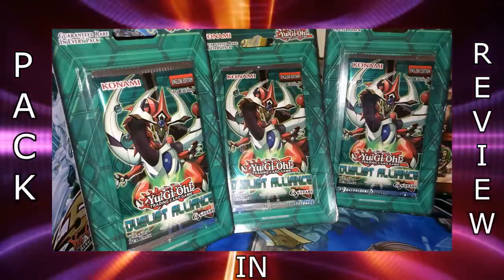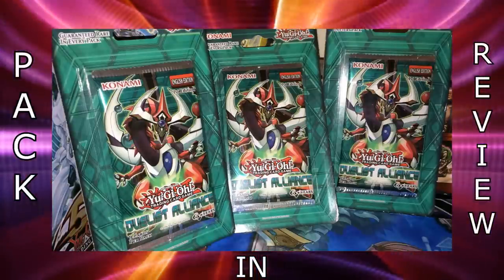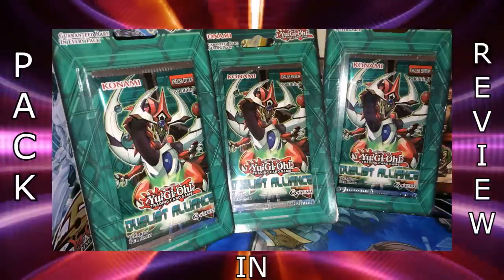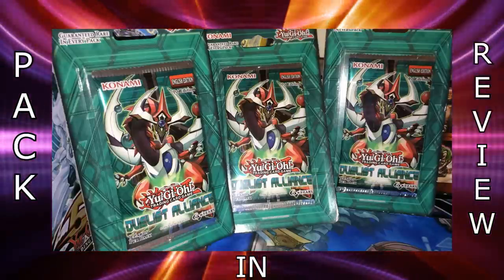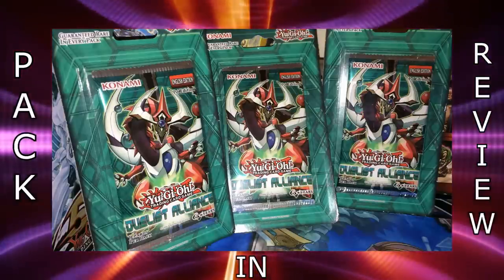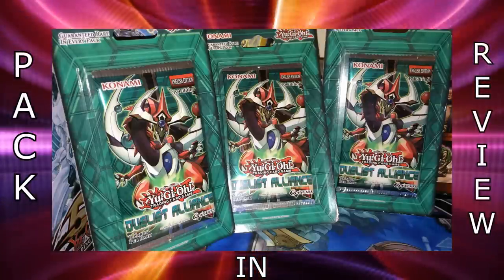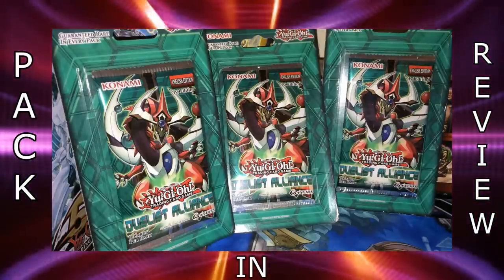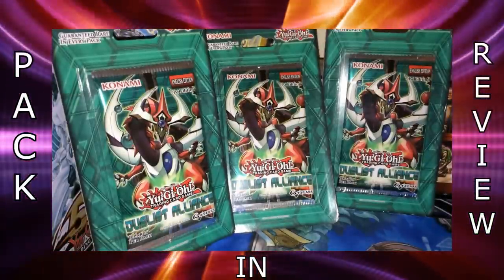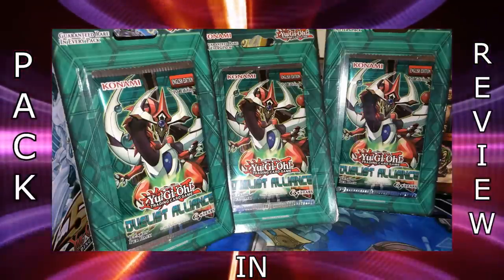Yang Zing monsters have a lot of interesting support, including Yang Zing Path — which is essentially a Pot of Avarice for the set — as well as some trap support that lets them function effectively as floaters. Other cards to consider for balance include the Stellar Knight monsters, which feel like Konami just sat down and said 'let's create the most generic archetype possible with the most powerful effects.' There's Stellar Knight Delteros, which is the ghost rare in the set — as well as an ultimate rare and secret rare — and it's a really, really good generic Rank 4.